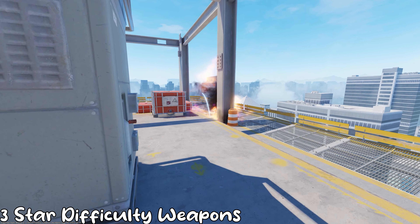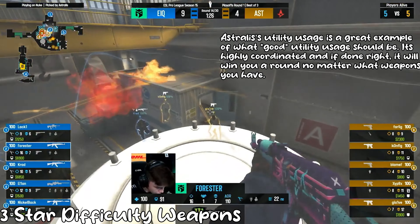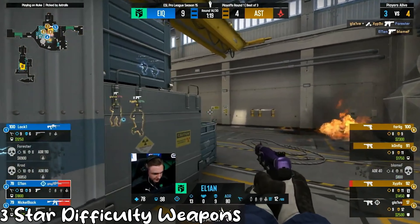I completely forgot to check this until after half the video was done, but all of the utility — except for the flashbang — are all three stars: the decoy, the molly, the smoke, and the HE. Utility takes a lot of coordination, and just utility-dumping only works barely sometimes.